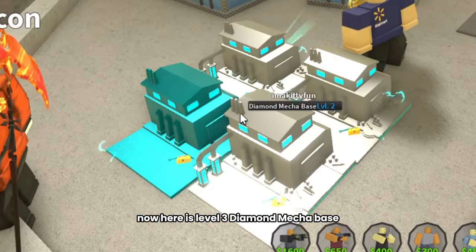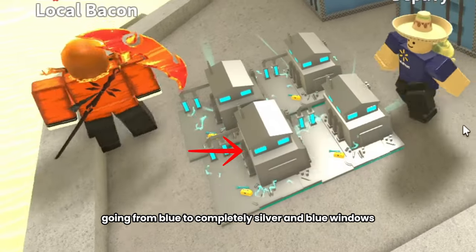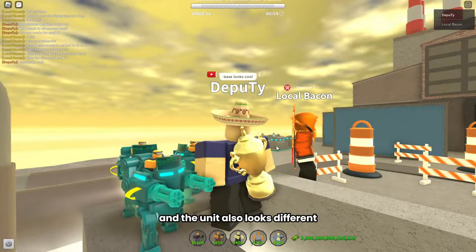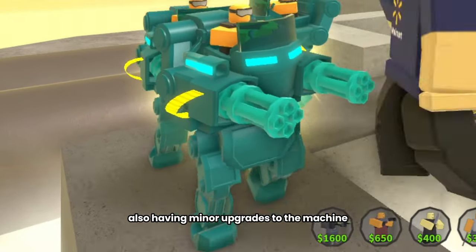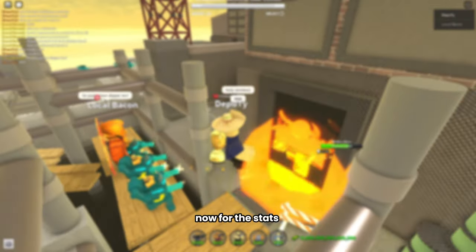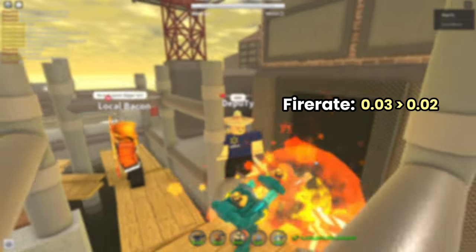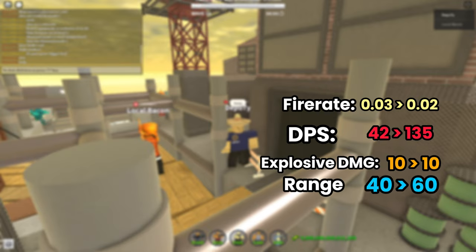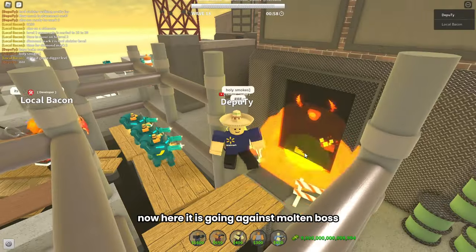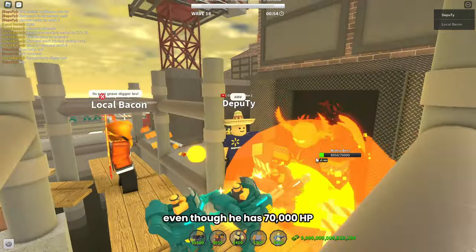Here is level 3 Diamond Mechabase. As you can see, it looks very different, going from blue to completely silver and blue windows. The unit also looks different, going from 1 turret to holding 2 turrets, also having minor upgrades to the machine. Mark 3 has an upgrade cost of 14,000. It has a fire rate of 0.02, deals 135 damage, 10 damage on explosion, and a range of 60. Here it is going against Molten Boss — as you can see, it completely annihilates him even though he has 70,000 HP.